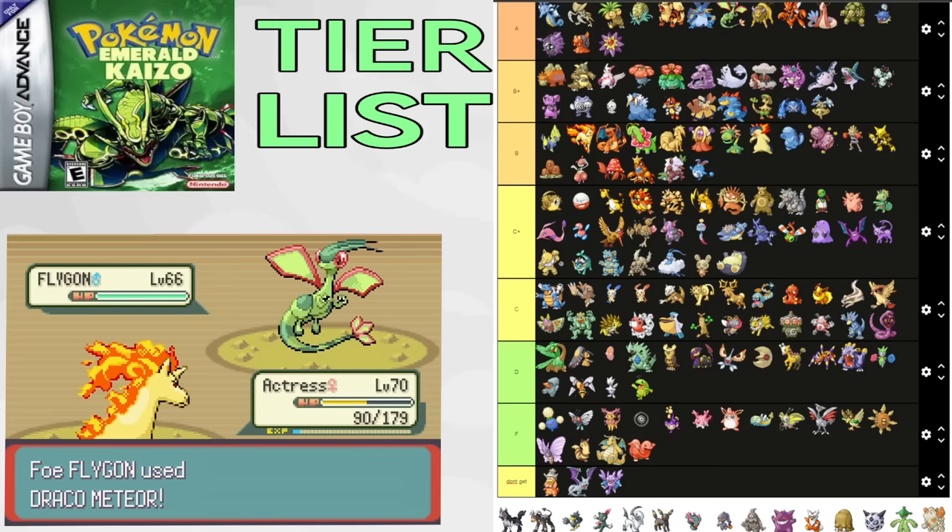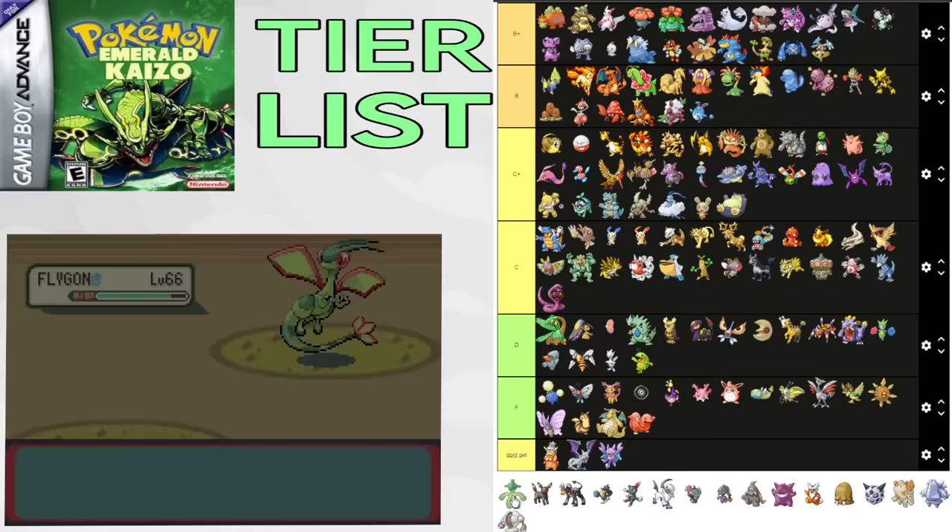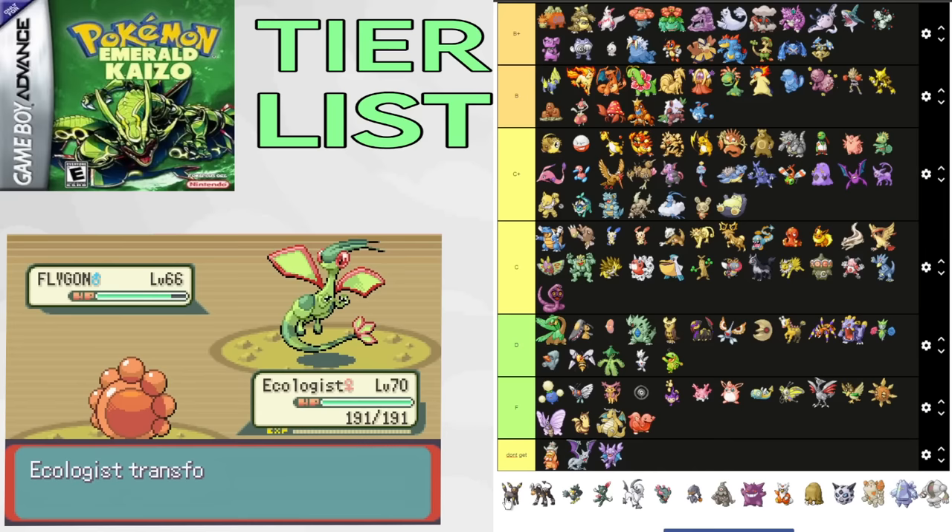The earliest you can get Mightyena is Flannery's split. Having low Special Attack really hurts it, but it does get decent coverage and Intimidate. C tier. Cacturne is pretty bad — Dark typing is nice, but this thing is slow and super frail. It would be good if it got Sucker Punch though. D tier. Umbreon is pretty interesting — it's bulky and gets Wish, making it a decent Pokemon. It's below average for Elite Four and just doesn't do much outside of Wish. C tier.